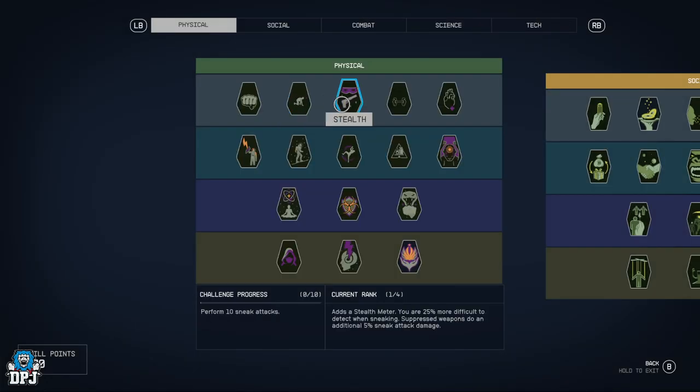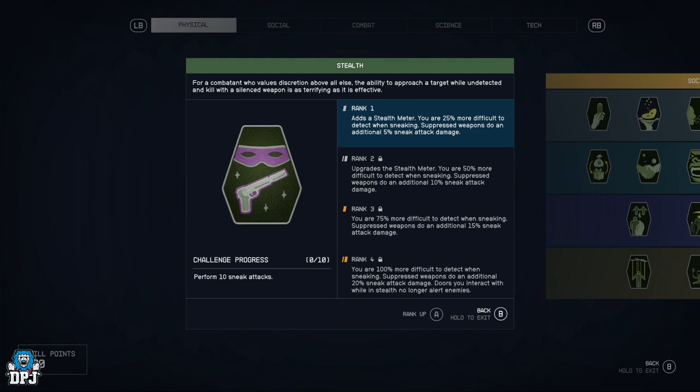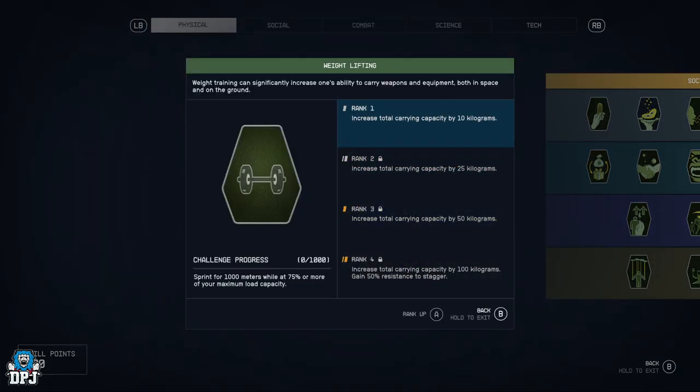We have Stealth — adds a stealth meter, you are 25% more difficult to detect when sneaking, suppressed weapons do an additional 5 sneak attack damage, and that all increases with the ranks. I think it's a really cool perk, probably for a second playthrough for me.